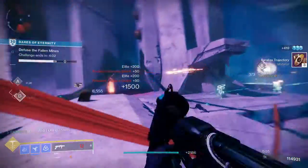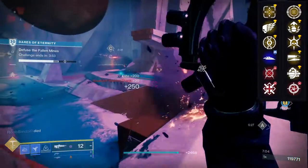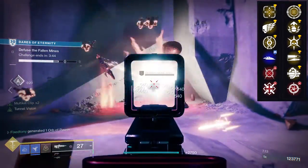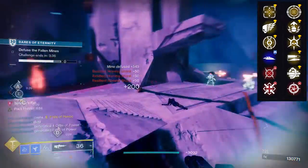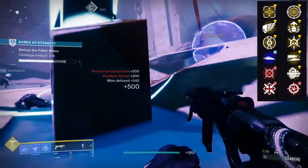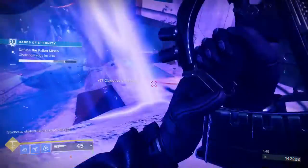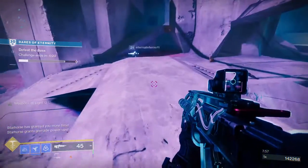The last weapon for Season of the Splicer is Grid Skipper, a void Pulse Rifle in the Energy slot. First row: Tunnel Vision, Killing Wind, Heating Up, Slideways, Moving Target, Firmly Planted. Second row: Frenzy, Adrenaline Junkie, Thresh, High Impact Reserves, Multi-Kill Clip, and Snapshot Sights. I wouldn't recommend this one for PvE, but for PvP you'd be golden with Killing Wind, Tunnel Vision, and Heating Up. Adrenaline Junkie got a buff so it's also solid. I would probably go Killing Wind with either Multi-Kill Clip or High Impact Reserves — this one is very versatile and PvE/PvP friendly.